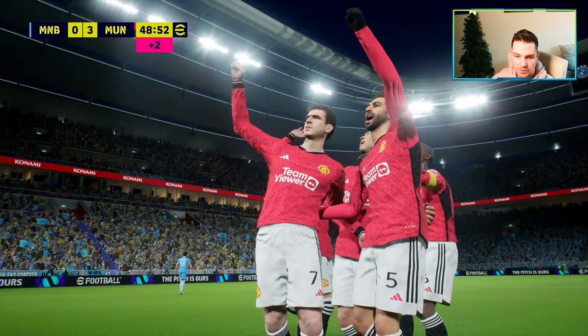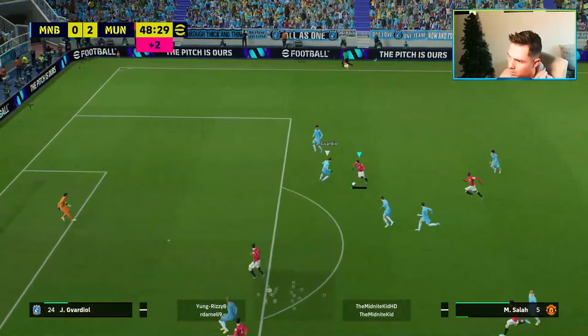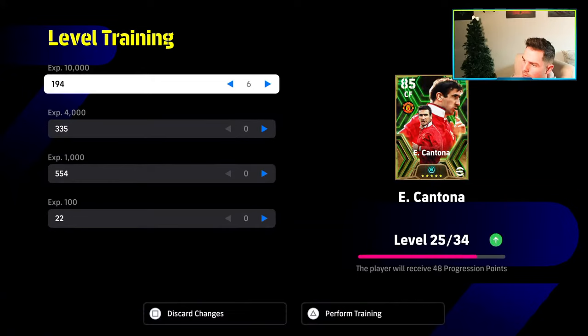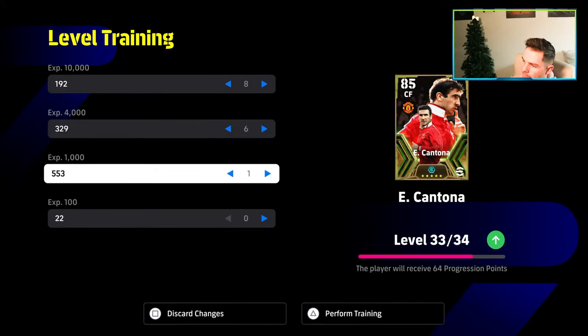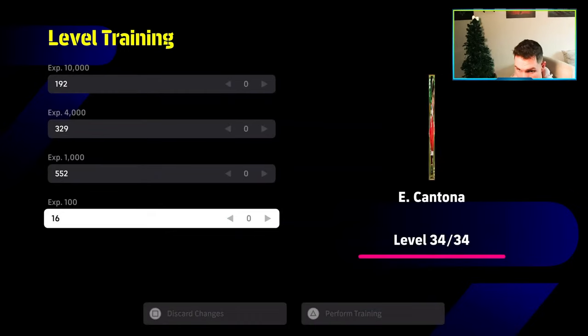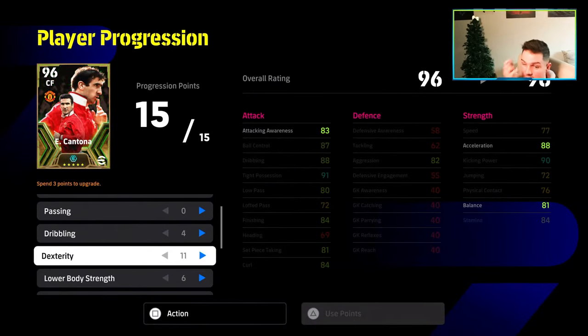He does have a couple of weaknesses. As you can see there, that's his second goal of the game — this guy taps out, and we had a bit of that yesterday on the events as well. You see the little stop-start from Cantina — that is because of his play style, because he's a deep-line player. He does take a lot of trainer points. He takes 34 levels to go up, which is a lot of XP and a lot of trainers, though it's very easy to clear that. I have a load of videos on that.